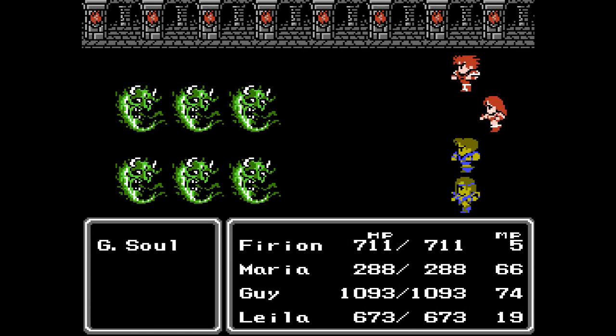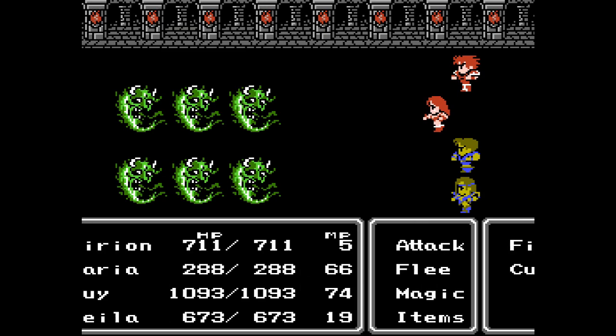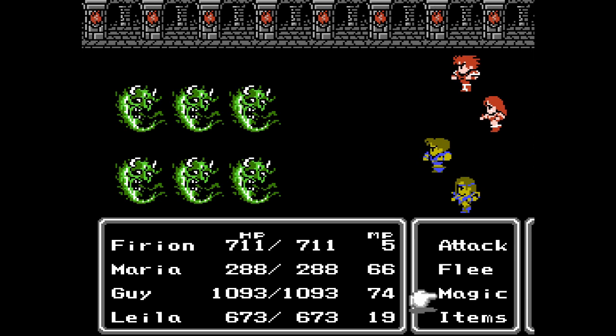Alright, here we got Green Souls. We met up with them before in the Guarded Chest back at the Disc Cave. Maria is not going to be able to do a whole lot against them, but I can do a lot with my Holy Spell. Let's see how much damage I can deal with that — yeah, probably enough to do what I want.